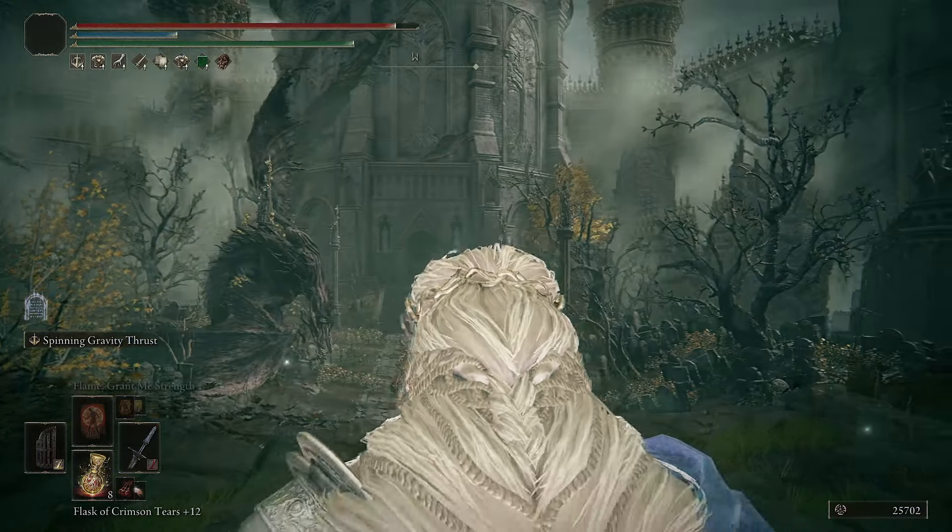For Level 150, go with around 45 Vigor and around 40 Endurance for nice armor. You can mix and match armor - for more damage but more damage taken, go with the Rakshasa armor, that red armor in the DLC. I enjoy heavier armor to protect myself and take almost zero damage, reflect attacks with my shield, and poke enemies with 2K damage strikes. At Level 150 we're going with 40 Strength and 14 Dexterity to run Commander's Standard for the best aura buff.